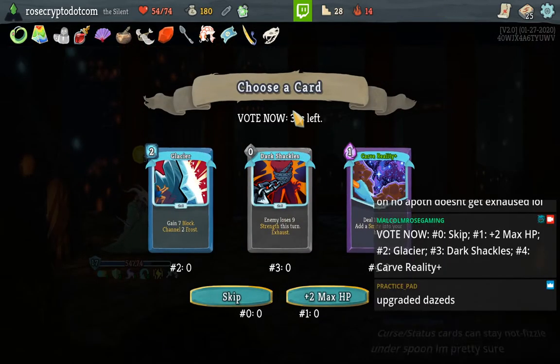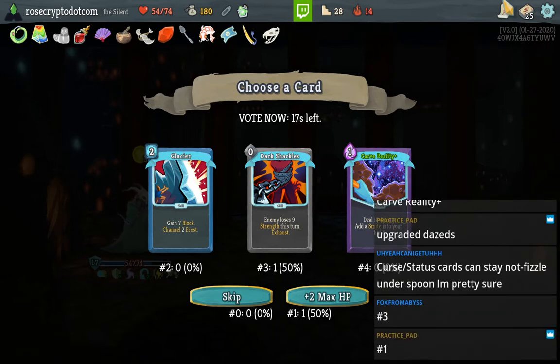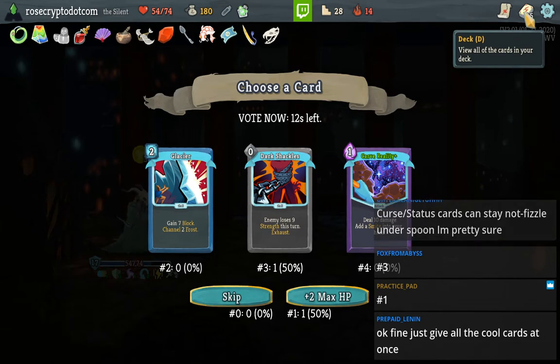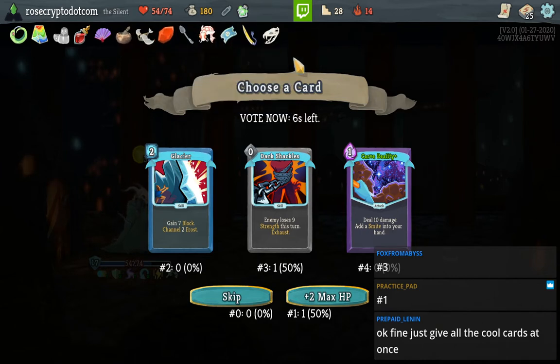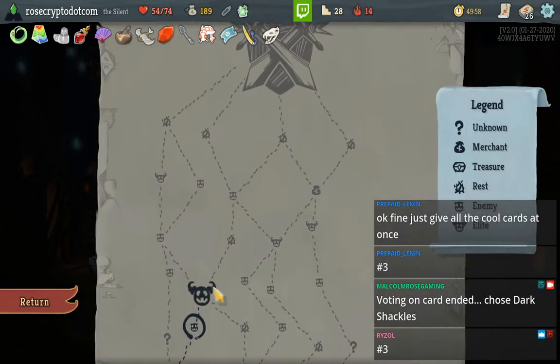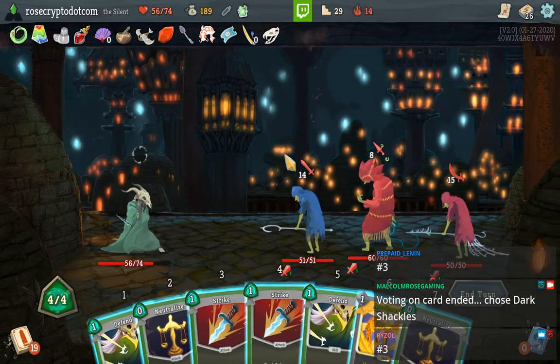When Apotheosis doesn't get exhausted — that's sad. That's a Dark Shackles — that's pretty good. That's Glacier — that's great. I mean I'd really like to have more slots. Dark Shackles is probably the best card here, especially with the fact that we've got Spoon. I think we have to take the Shackles — I'm gonna let Twitch chat decide though. It'll help me counteract Philostone against the Heart at least.